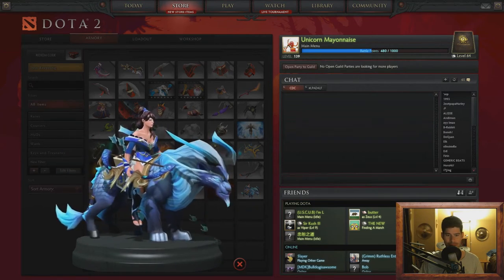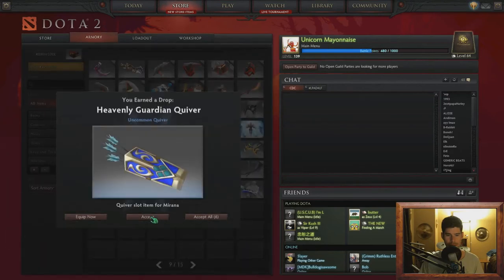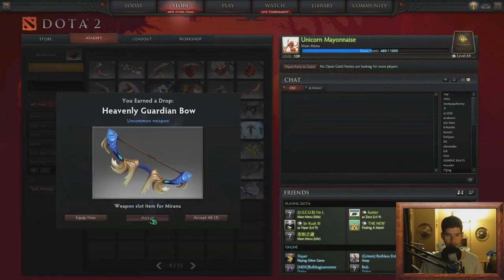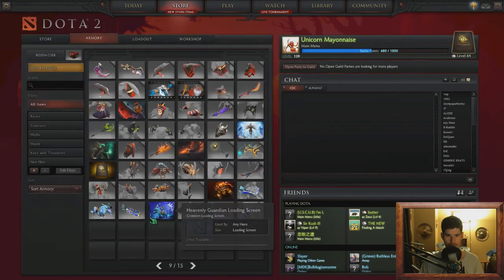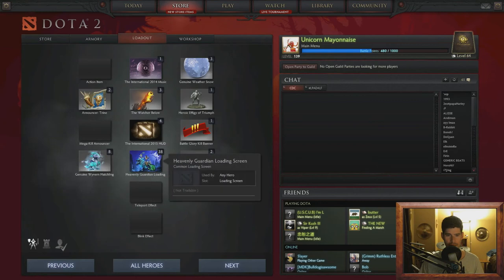Fantastic. Anyway, let's open the bundle — shoulders, got a mount, quiver, cool loading screen, air weapon, bracers, skirt. Nice, let's make sure we get that in there. 38 loading screens — pretty cool.